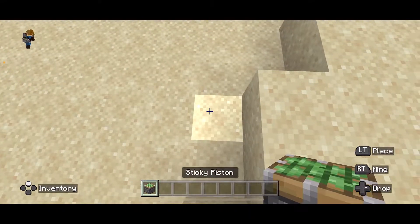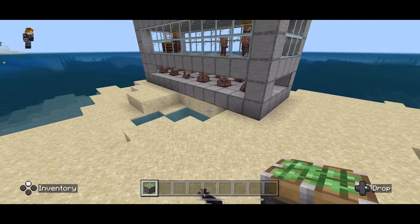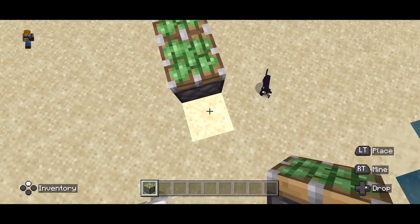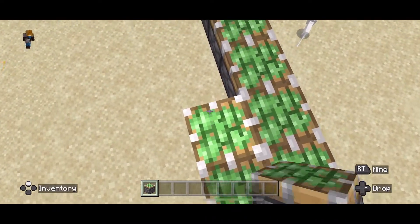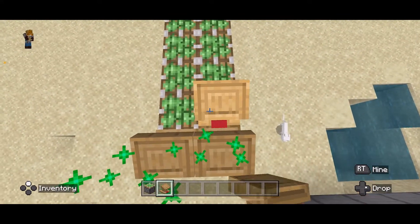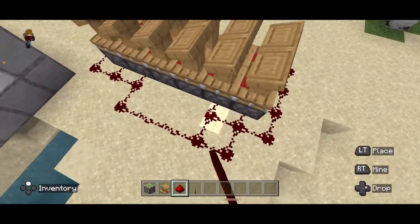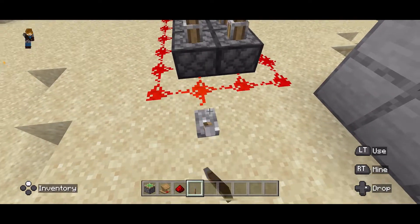What we are going to do is place down sticky pistons in two rows — the same number of sticky pistons as villagers we have down here. So we have 1, 2, 3, 4, 5, 6, 7, 8, 9, 10, 11, 12. Then we're going to simply place lecterns on top of those sticky pistons. We're going to run redstone all along the sides, and then put a lever down to raise them and lower them.